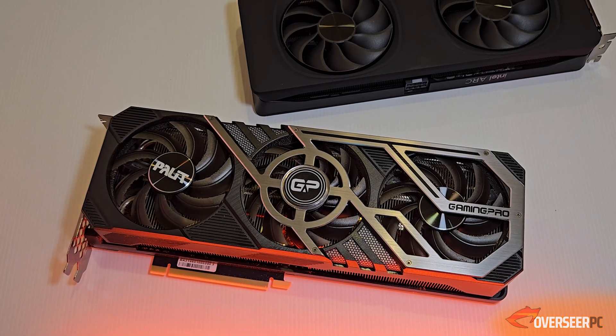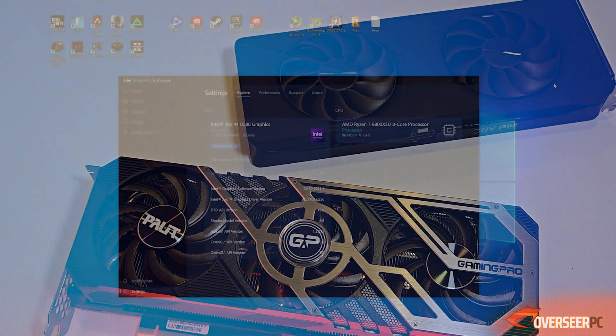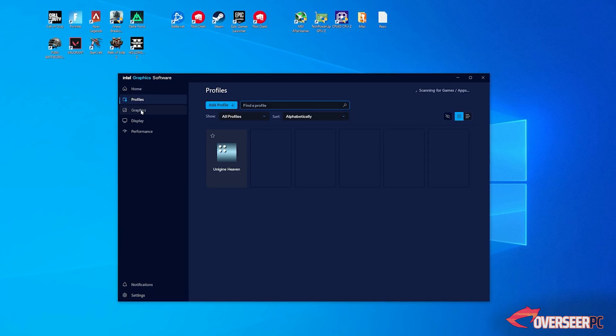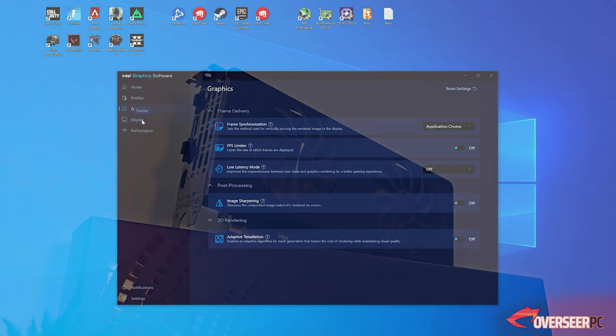Now let's compare the RTX 3070 against the B580, a newer 12GB GPU from Intel. Our objective is to see if the gap is small enough to consider a newer 12GB card instead of the older 3070, which may have been used in mining operations if purchased used.